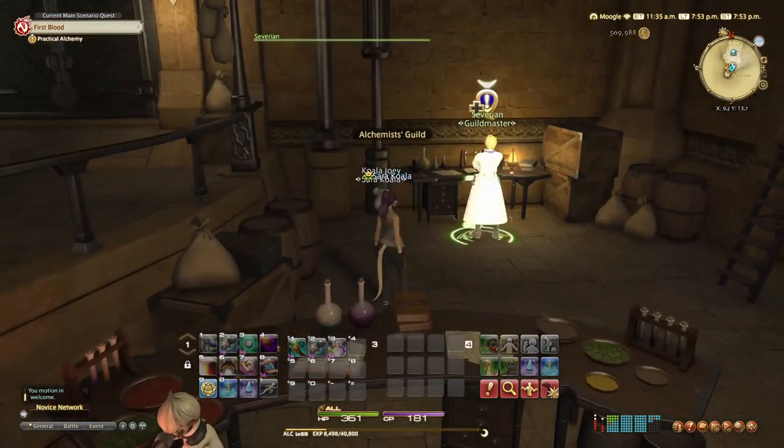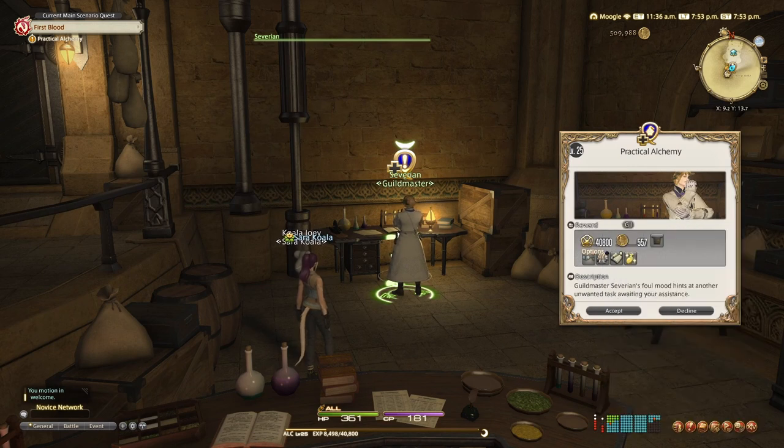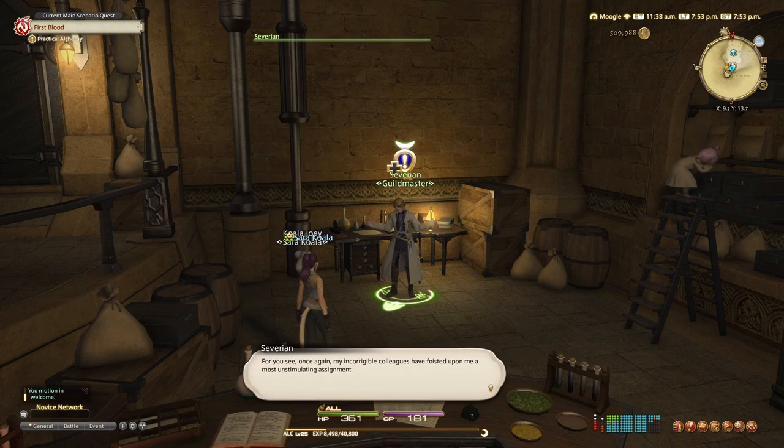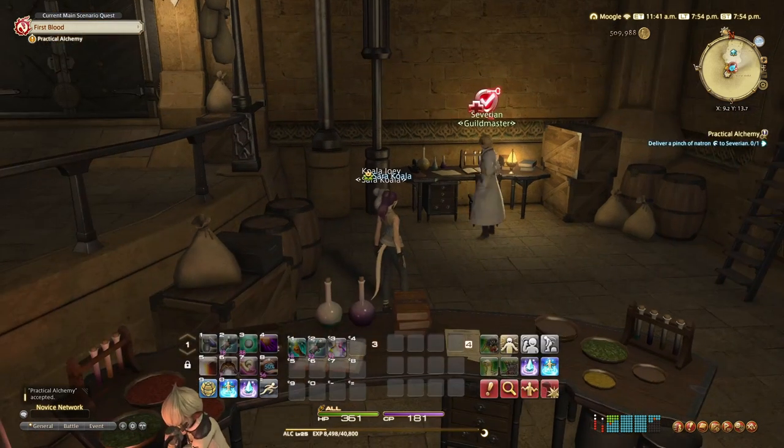We've run to the alchemist guild and we're going to have to speak to Sivrian to start this quest. The guild master would like a pinch of natron — or just natron to keep it simple — but as you can see, they want a higher quality one, signified by that glowy icon just to the right of the wording there.